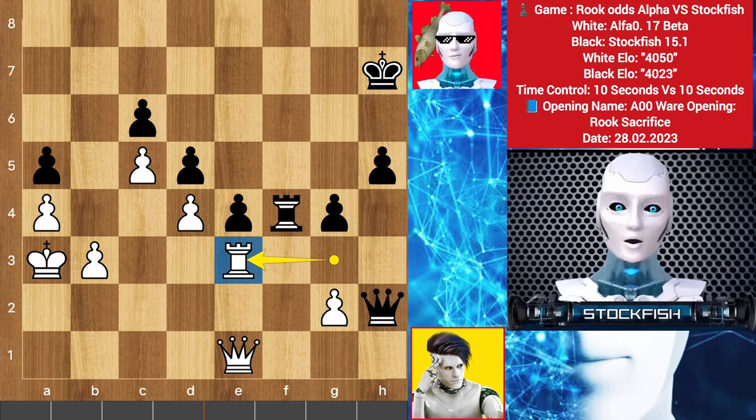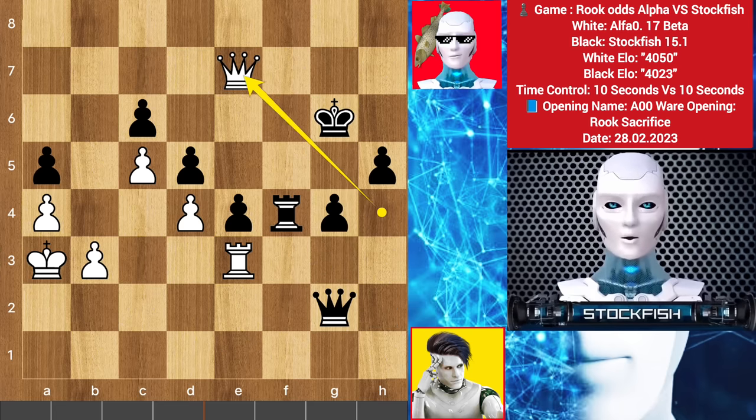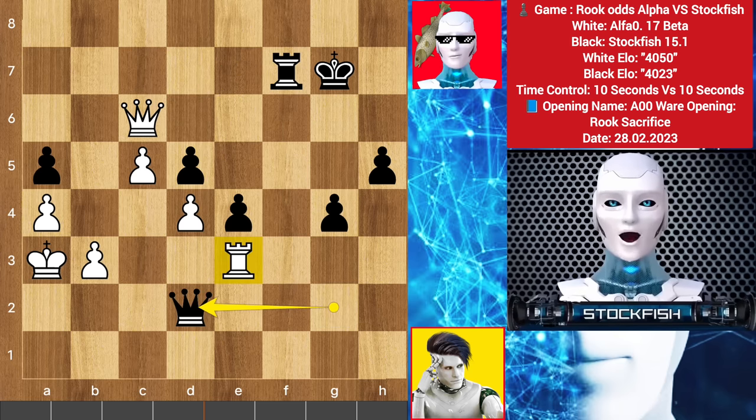He played rook e3. So queen takes g2, queen goes to h4, king g6, queen to e7, rook f7, queen d6 check, king here, queen takes. Queen goes to d2 targeting this rook, and you cannot save your rook.